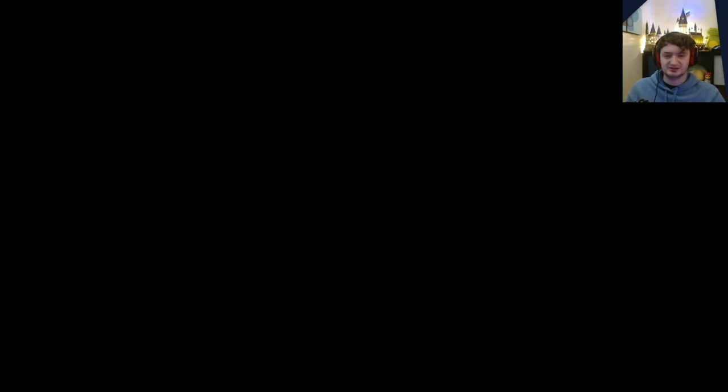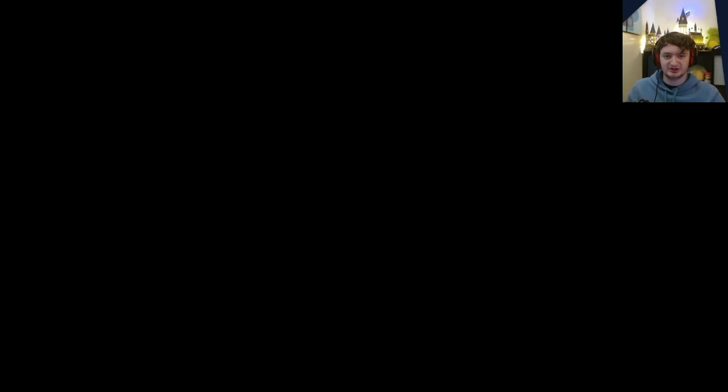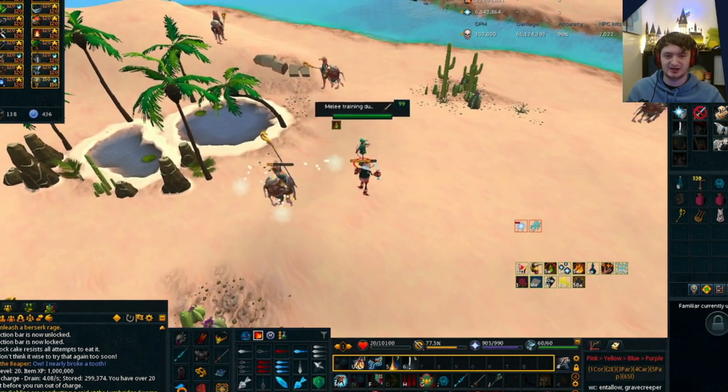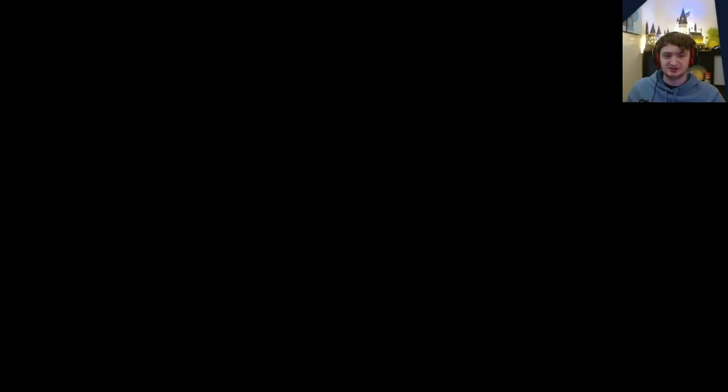For this hit to deal enough damage to skip the mirages, it needs to deal over their total health, which is 20,125. Most abilities won't deal anywhere near that, so this is why Tusker's Wrath is used — because it can hit that high consistently. Sometimes it'll look like you're doing everything correctly but you'll fail because Tusker's Wrath will visually be capped to 15,000, meaning you could hit 19,000, it'll get capped to 15,000, and then the mirages would spawn.